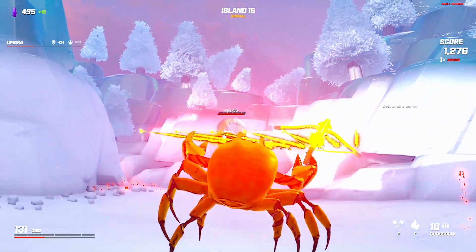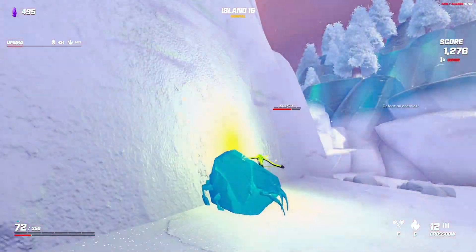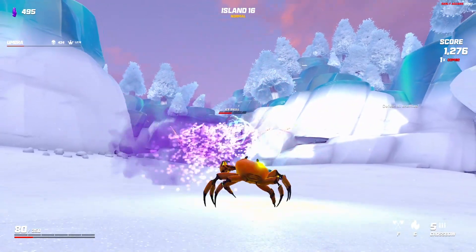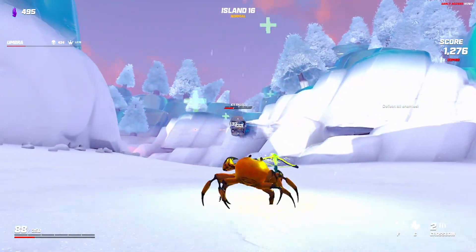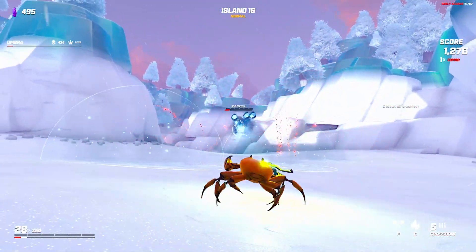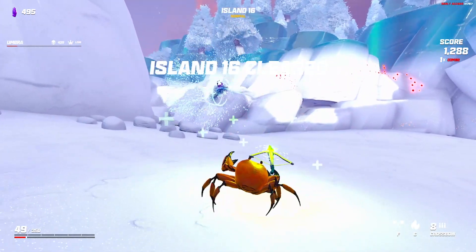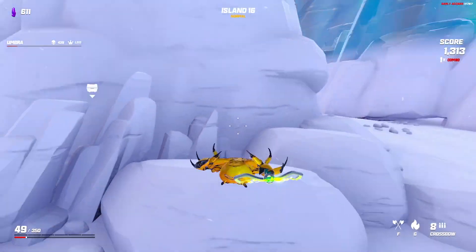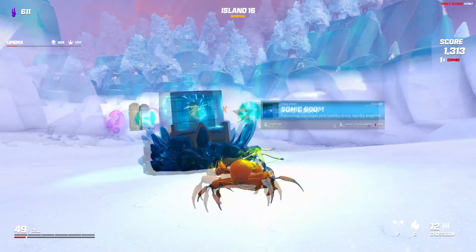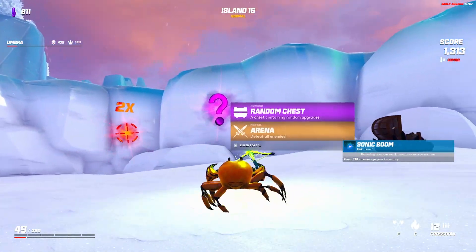I'm almost dead. Getting close to the skull is just going to be a death wish. It's just too easy to get hit by those bits of ice, especially when they bounce around and explode behind you. That one wasn't even touching me. Now it's taking cover — the smartest skull I've ever seen. Where's my chest? It's all the way around here. I'll go for Sonic Boom, just so that when we reload, we get like a shockwave that knocks enemies back.